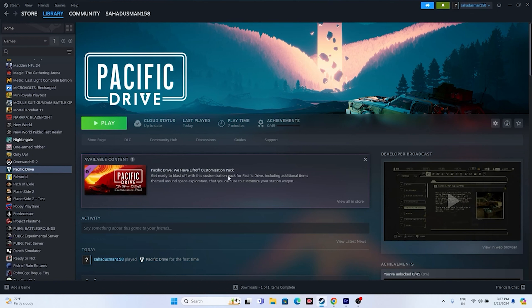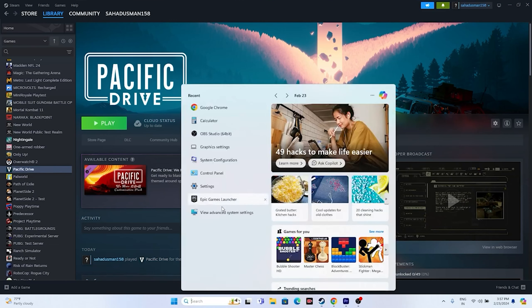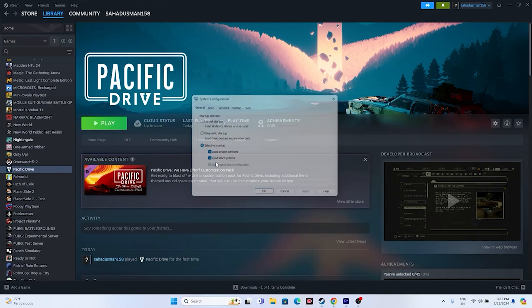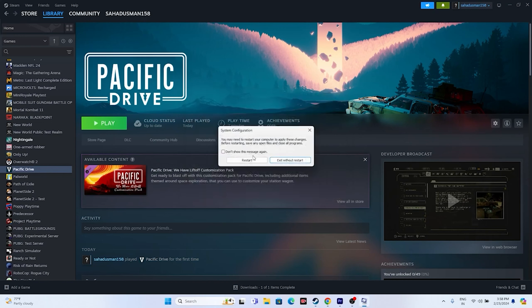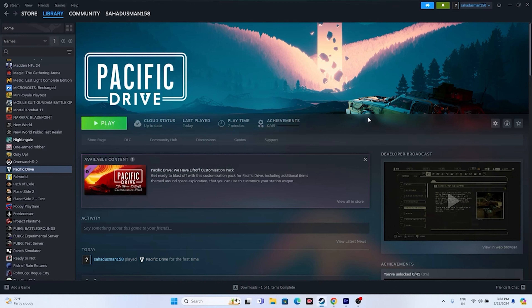Next, perform a clean boot. Go to System Configuration > Services, click Hide All Microsoft Services, then click Disable All. Go for Apply and OK. You may be asked to restart — go for restart. Once restarted, try launching the game.